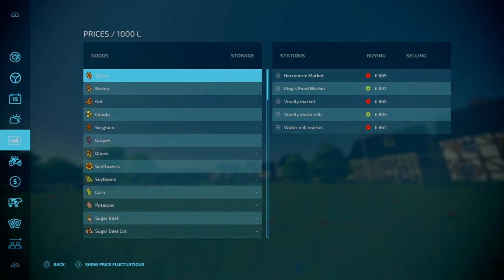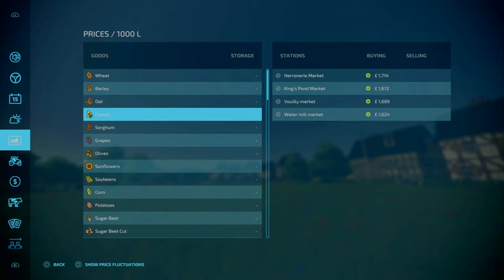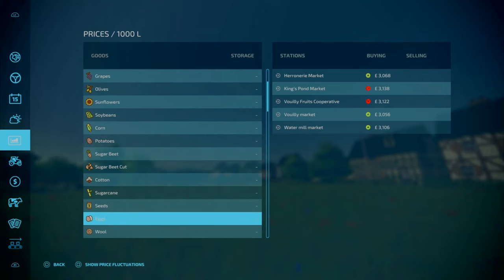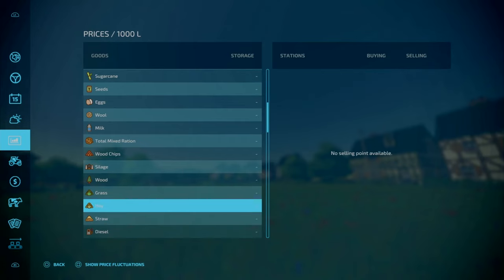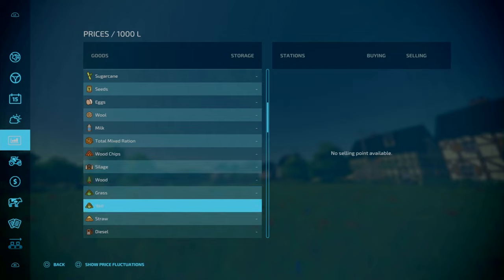In terms of where you can sell items — things like your wheat and barley, for the most part they can go into your markets along with the water mill. No sell point for grass or hay, which is a bit odd — that may need an update.